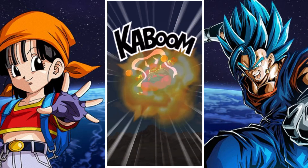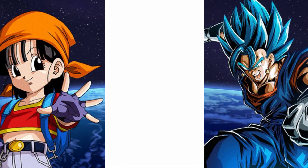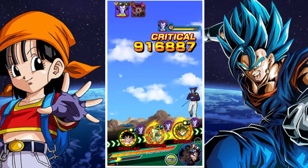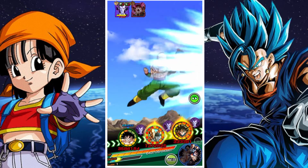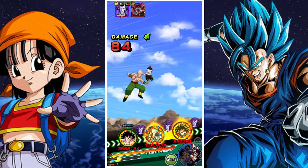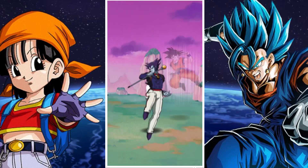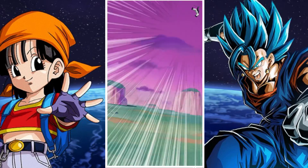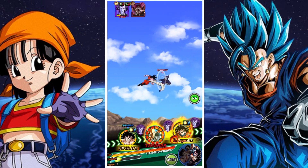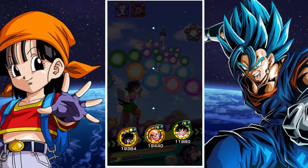We have access to some really strong free-to-play units. For example, the AGL Tien and Chiaotzu, the physical Yamcha and Pu'ar, the physical Krillin, and the physical Goku from the starter campaign — a lot of friendly free-to-play LR characters who I think do well in this setting.